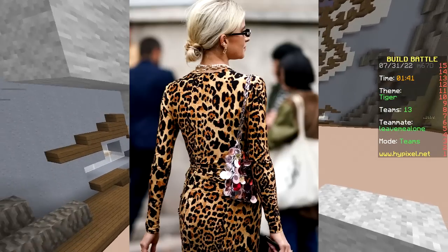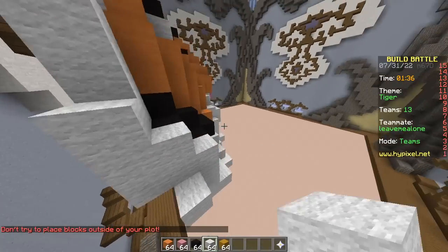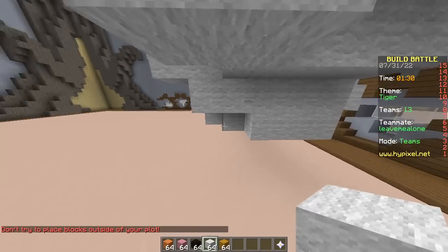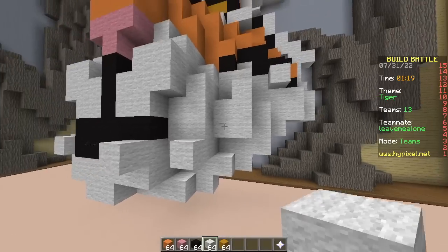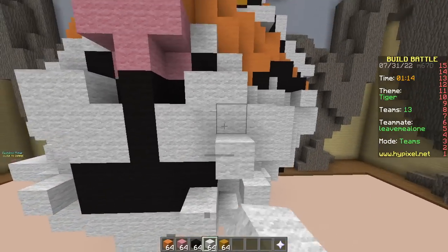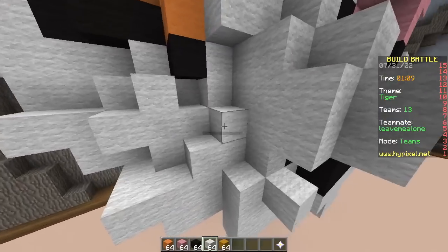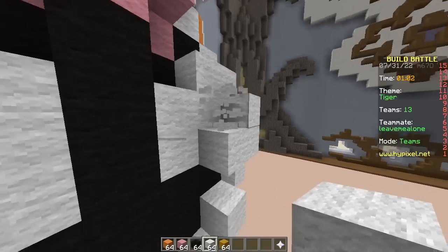Do you like leopard prints? Clothes? Nope. It makes you look like a cougar — another type of cat. I don't like any animal print. Not even zebra? I keep it as plain as possible. He doesn't want to stand out. No. That's not my style.